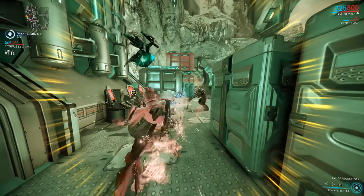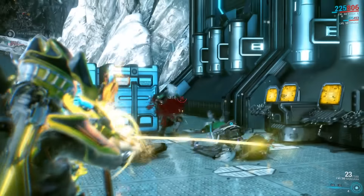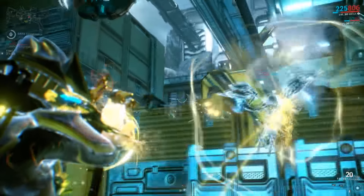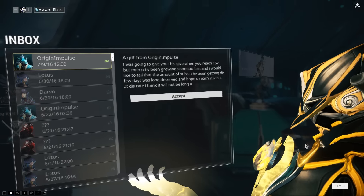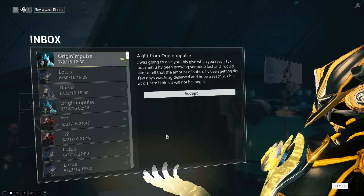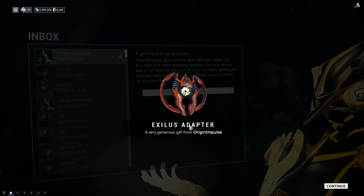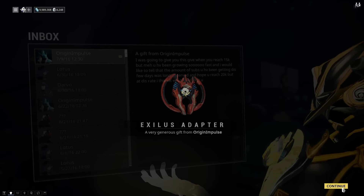What's going on everyone, and welcome to the second video in the Update 19 mini-series. I'm your host, Baus Phoenix, and today we're going to clear up some confusion about how the new Void works and how you'll be farming for prime parts in Update 19. I want to take a few seconds to thank Origin Impulse for the kind words and the awesome gift he sent me. I appreciate you and all of you for helping this channel grow so quickly. Let's get started.